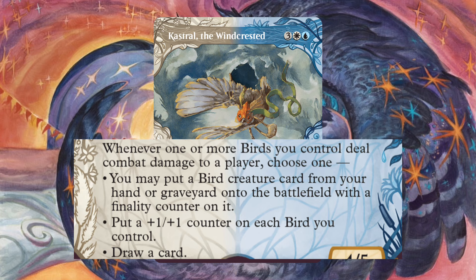Moving to our instants: Clock Spinning is another way to get rid of finality counters or counters in general, and it has buyback so we can use it over and over again. Cloud Shift, Flicker of Fate, Momentary Blink, Teferi's Time Twist, and Ghostly Flicker to either protect a bird or remove a finality counter. Rustler Rampage has Spree, giving us a way to untap all creatures target player controls, or we can give target creature double strike. Lofty Denial and Negate for counterspells. For removal, we have Reality Shift and Resculpt. Rounding out the instants, Deluge to tap down our opponents' boards, and Make a Stand to give the board some protection. Frantic Search and Thirst for Knowledge for more card draw.